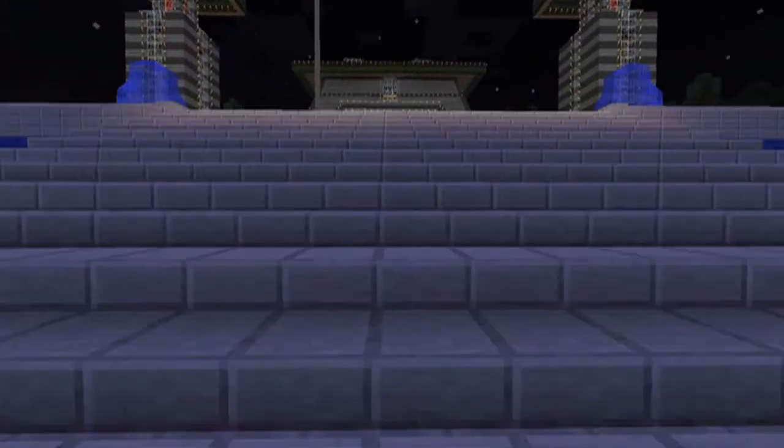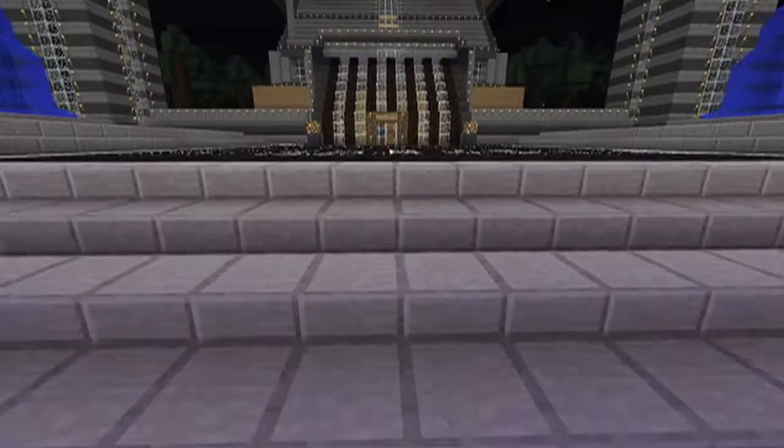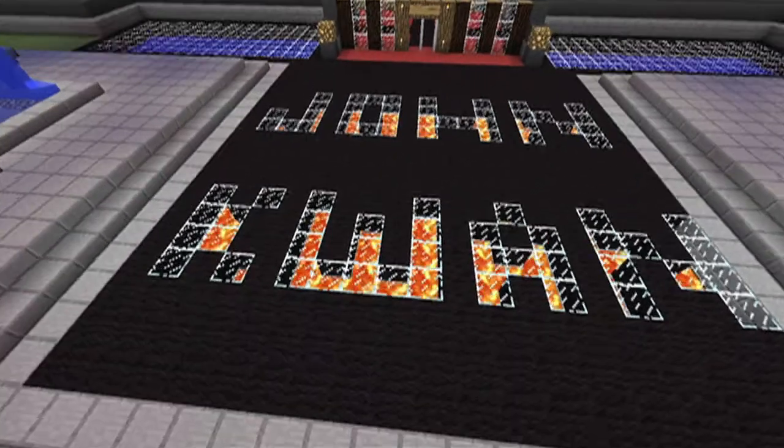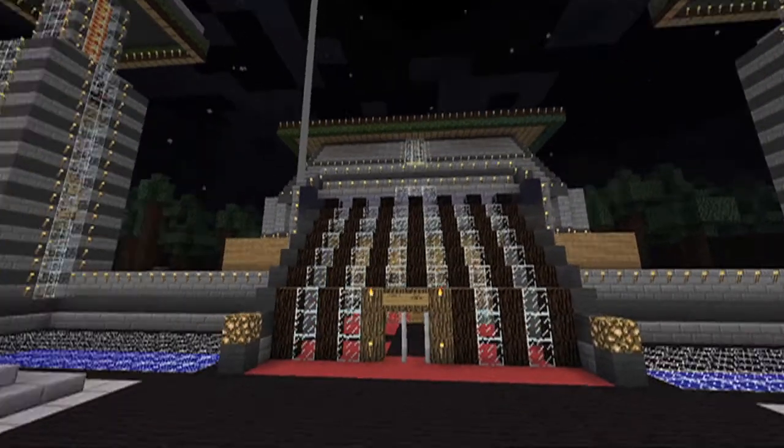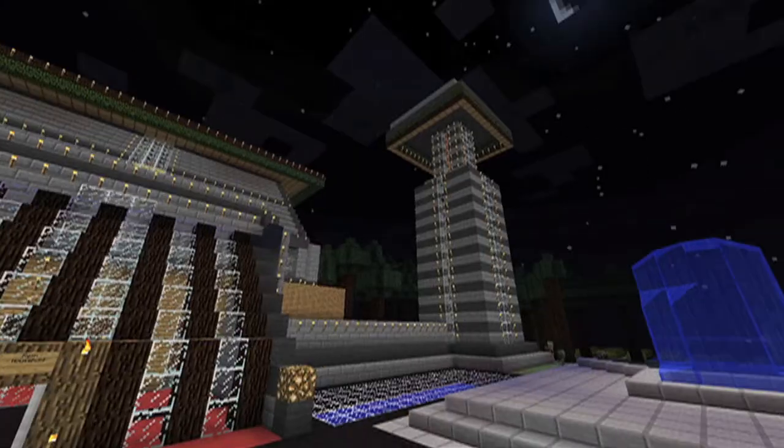So you walk up the stairs — I'll just skip forward that — and it says John Kwon spelled out in lava, so that's pretty cool. And on my house, well it's kind of like a castle.